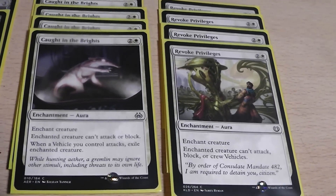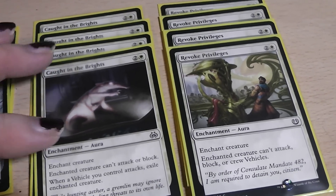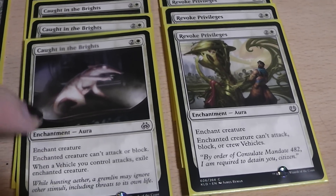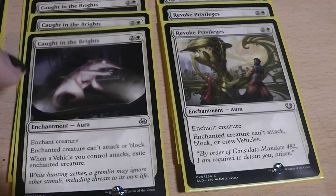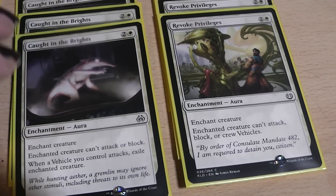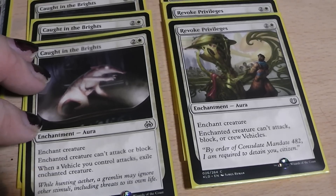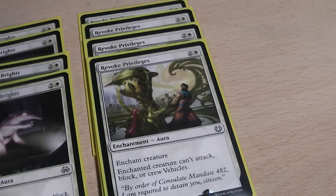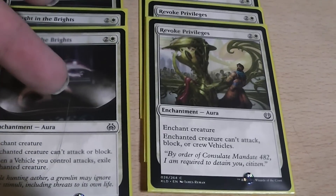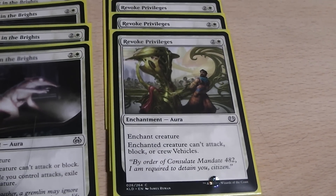Then we have our Removal suite. This is quite easy: four times Caught in the Brigs, and four times Revoke Privileges. Caught in the Brigs has the disadvantage that creatures can still crew vehicles, but the advantage that you remove them from the battlefield completely when you attack with a vehicle. And trust me, there are enough vehicles in this deck. Revoke Privileges is basically a pacifism effect, like Caught in the Brigs but with the built-in 'doesn't crew a vehicle.'